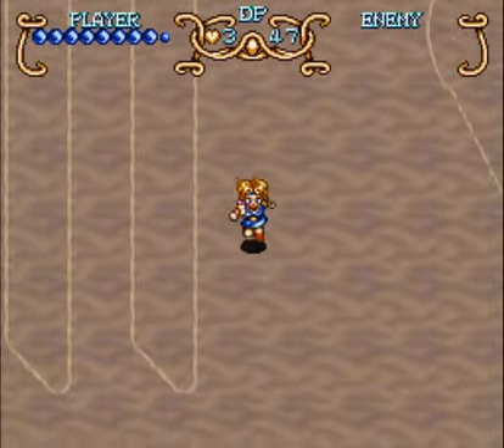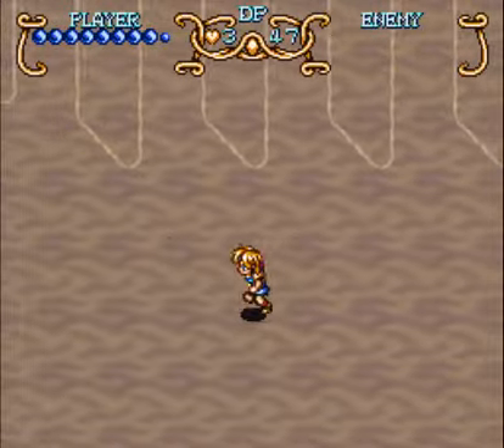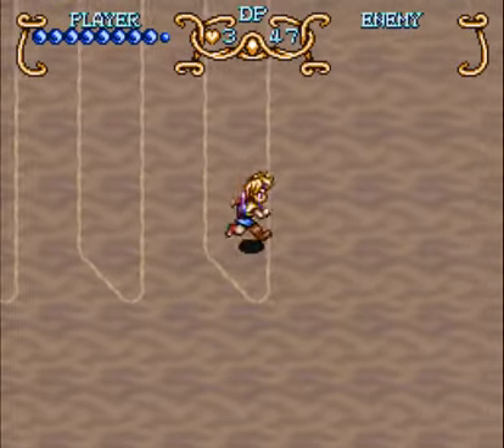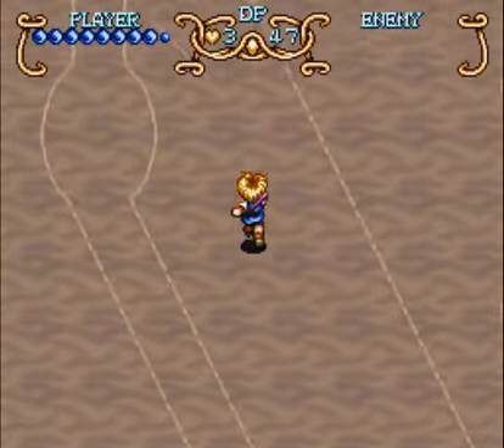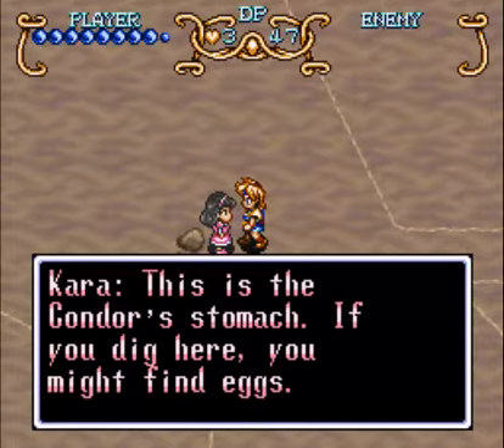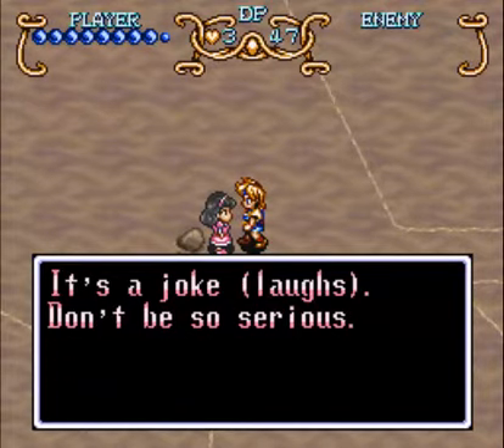Doesn't there seem to be a pattern in the way the rocks are scattered around? Going down to talk to Kara again. This is the Condor's stomach — if you dig here, you might find eggs. It's a joke! Don't be so serious, Will.